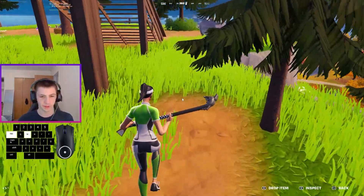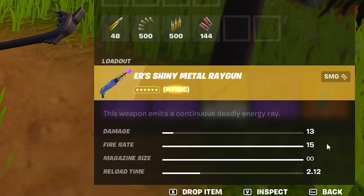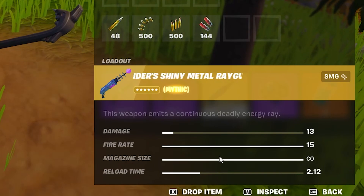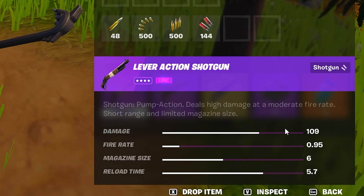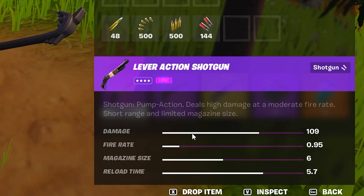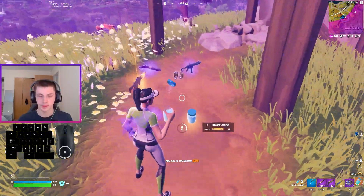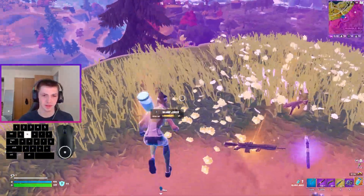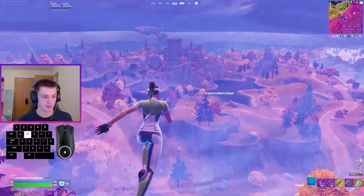The new ray gun is like the old ray gun, dude. Let's see the damage - 13. Fire rate is 15. Those are not bad stats. Check out the lever action - 109. Really? I didn't remember it being that good. I mean, it is an epic version of it, but still, I wasn't expecting that.